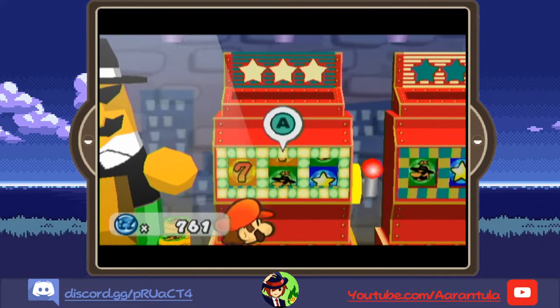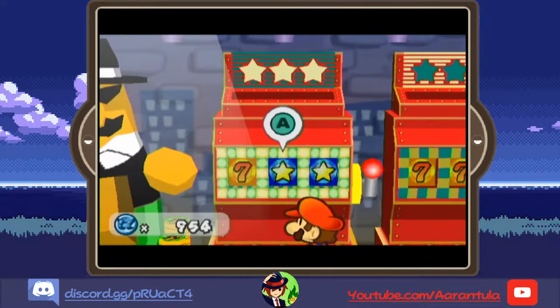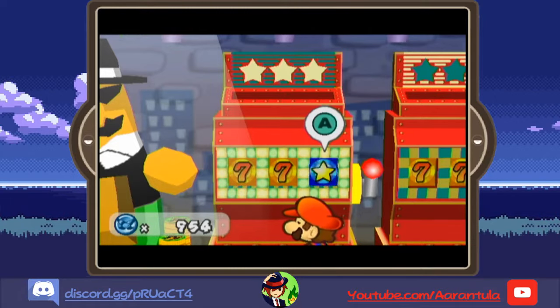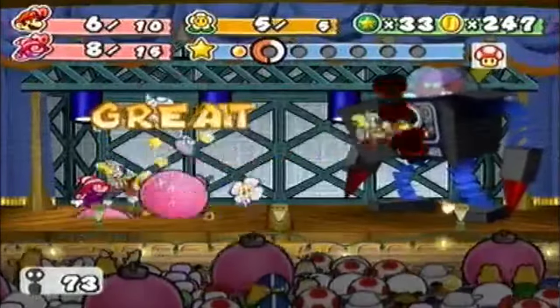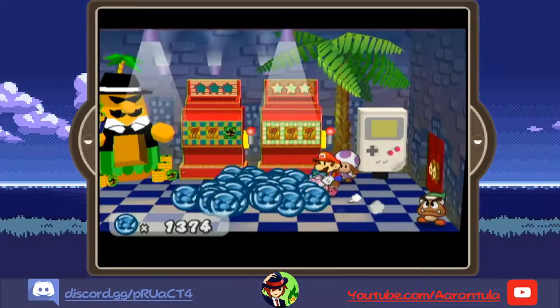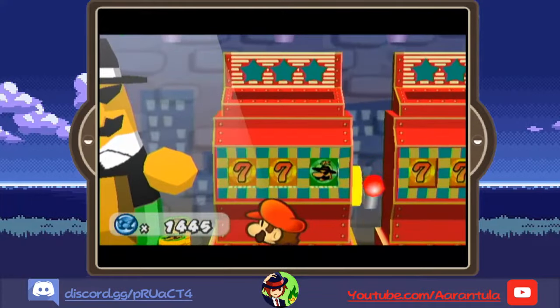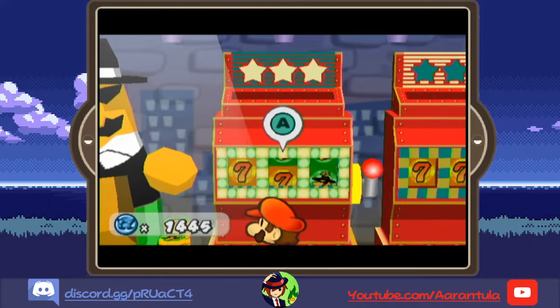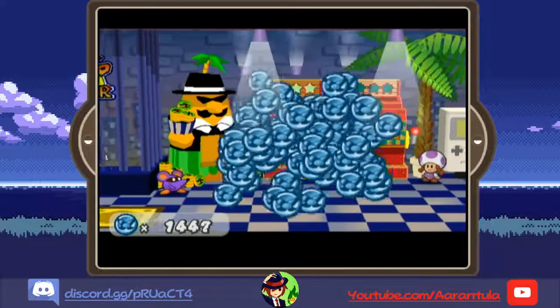You want to press the A button just a few frames before the orange flash shows up, and that's how you land on the seven. It will be difficult. You have a three-frame window, so you effectively have the length of a superguard to press the A button to get it — except here, it's harder. You need to have three consecutive superguards, basically, in order to get the jackpot. After a while, you can get consistent with it, and at that point, you can rake in hundreds of Piantas per minute.